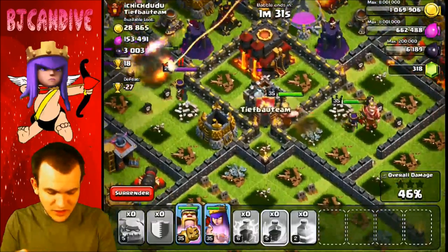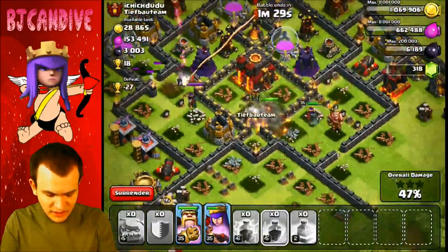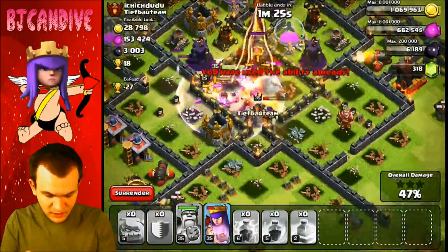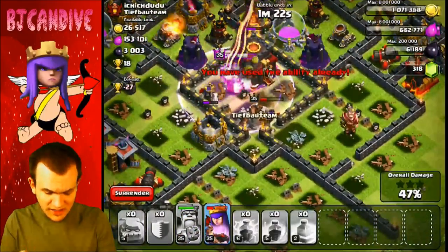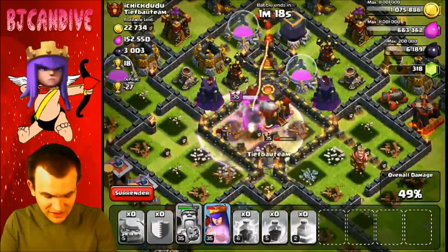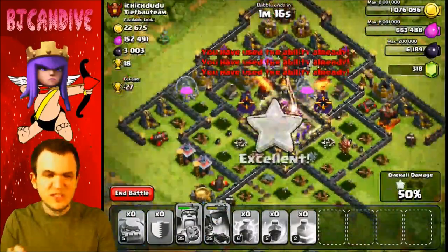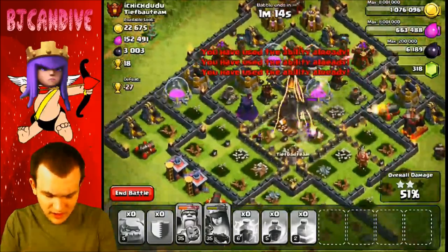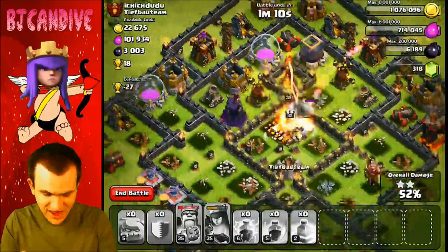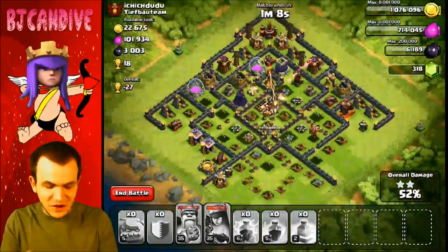I believe we're going to get the two-star here — I don't want to speak too soon though, because that queen is still there, but she's off fighting something else. I'm going to use my king's ability here. My queen is being lured away so I might need to use her ability in a second too. We are on the town hall — we are going to get to that 50-yard line. I'm going to use my queen's ability there. Nice! 50-yard line, we are going to make it. Can we get that touchdown three-star?